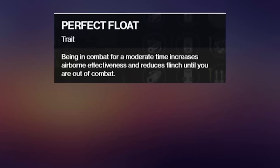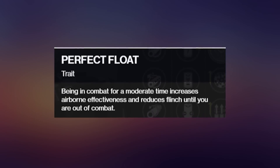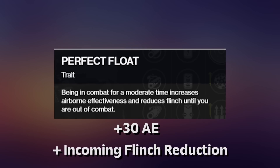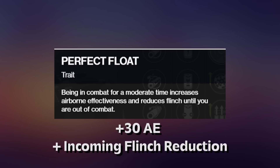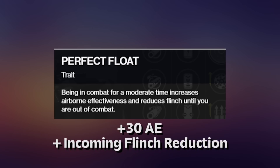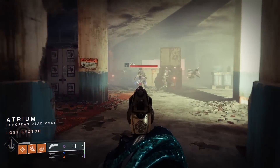Moving on to the more new perk, Perfect Float. After being in combat for a moderate amount of time, the perk will activate and give you the following: 30 extra airborne effectiveness, but more importantly, reduced incoming flinch, which is why I love using that perk in PvP. Not too shabby overall, and unlike its big brother Frenzy, Perfect Float only requires six seconds of being in combat before activating, not 12.